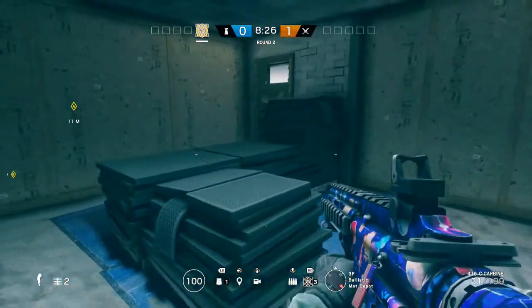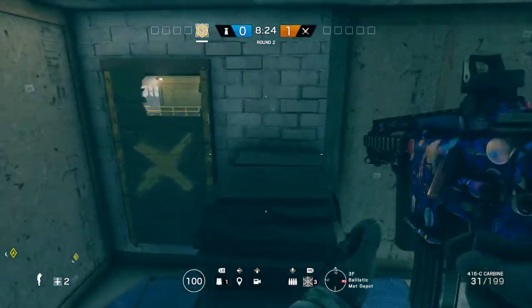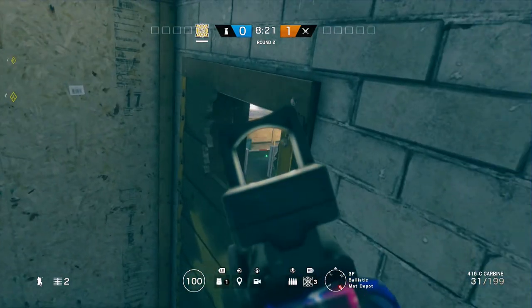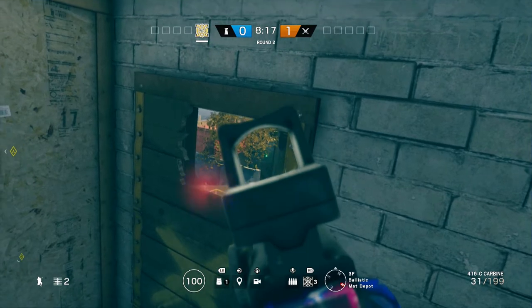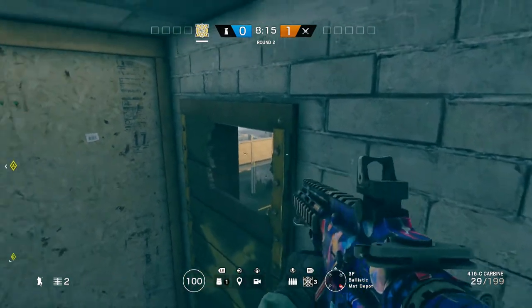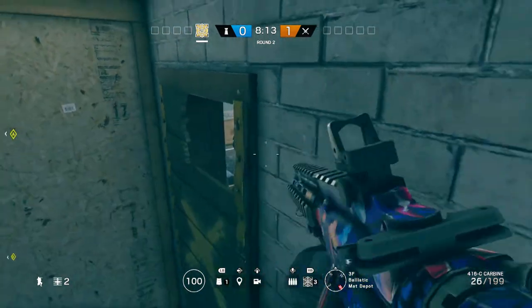The same thing applies for this room, but this one is definitely way more common. You just jump on these things right here. I wouldn't suggest doing this in ranked, but if you're playing casual, you could just do this — it's fairly easy to get a spawn kill.